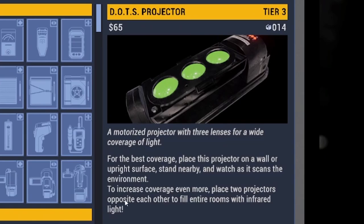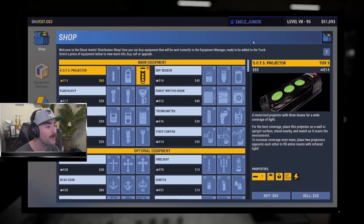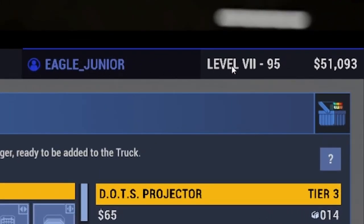When you select an item, it pulls up an option screen showing various properties. Some properties have a gold background and some have a grayed-out background. The gold background means it's a pro — a positive that benefits you in game, like a seven-meter range or wide spotlight. The grayed-out background indicates a downside — for example, 'electronic,' which probably relates to how the ghost interacts with it.